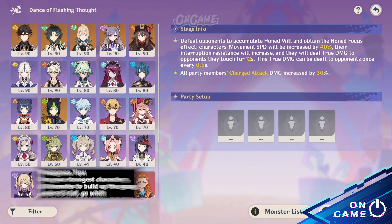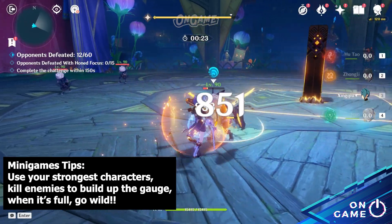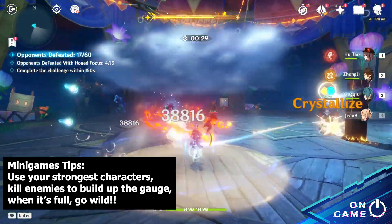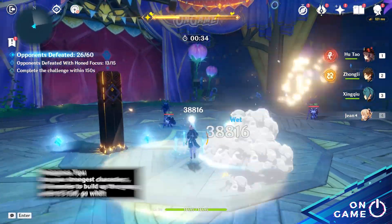In Dance of Fleshing Dots, it's just a usual combat event, but there are no trial characters this time, so you can only play using your own characters. Don't worry, because there's a focus event mechanic that activates when you fill your gauge, basically letting you kill enemies by giving them a straight strike. Just keep defeating enemies to fill the gauge and you're set.